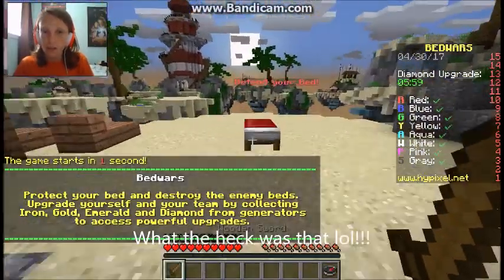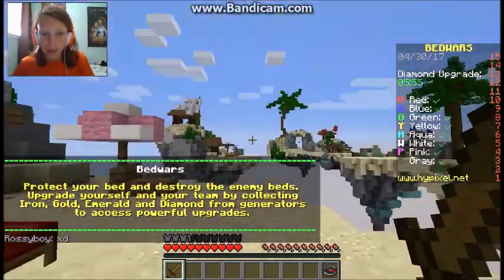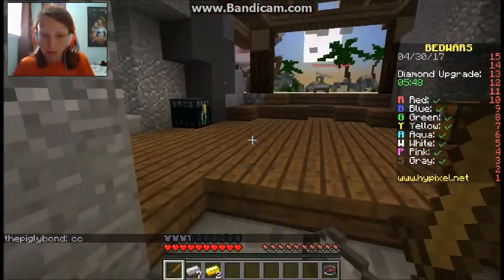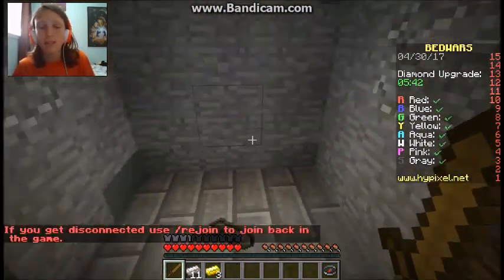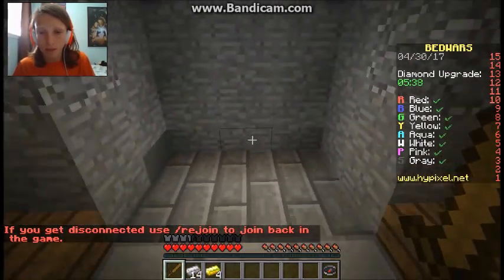Getting into it - here's our bed. We're going to need to defend it. Over here's a diamond generator. And these are the bases that we're trying to also destroy. So this is the forge. The forge gives you iron, gold, and then eventually when you upgrade it using diamonds, you can get better stuff, which is like emeralds.